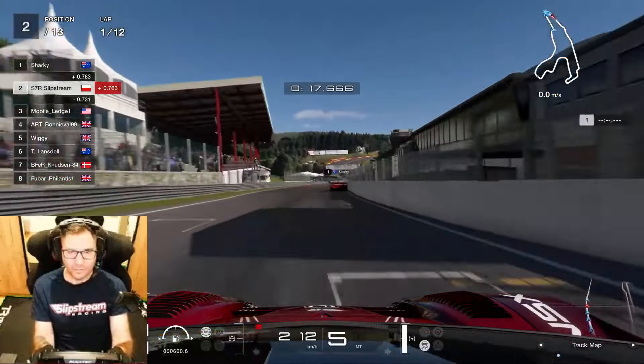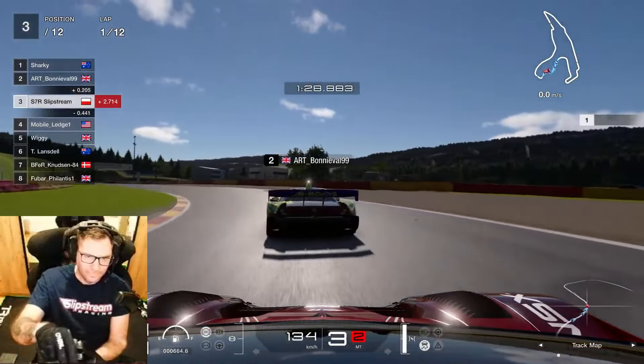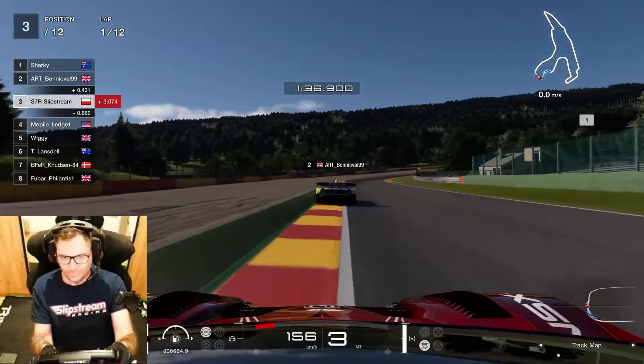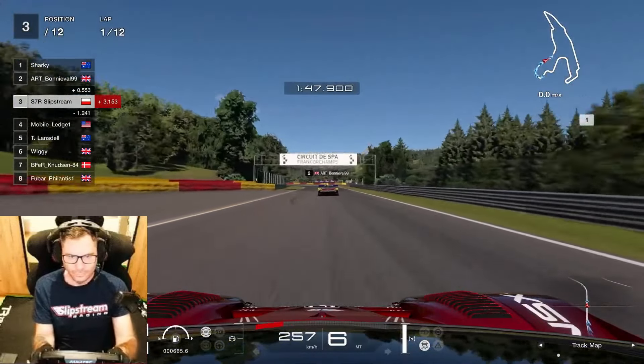Got away with that. From an okay start, just making a mistake there and Bonneval is basically around the outside, leaving just enough room. I can't really contest him down into the chicane - going deep and trying to hang around the outside just isn't going to work. So settling into third after just one lap - one mistake, that was it. That's how competitive it is. You can see Ledge has moved back into fourth, so Bonneval got past him pretty quick too. Head down, bum up now - stay behind Bonneval and put in some good laps.